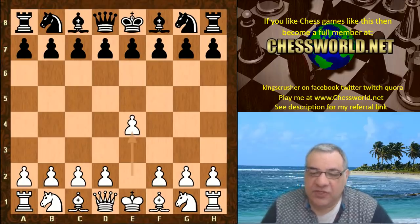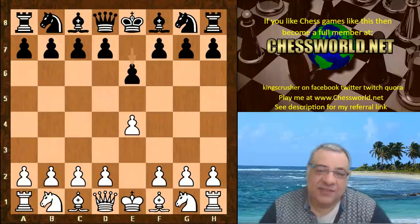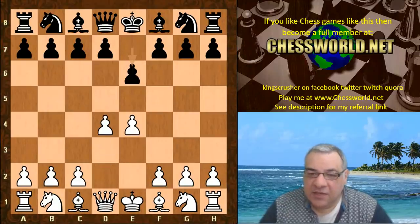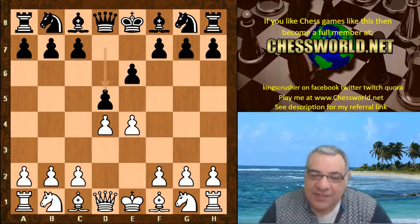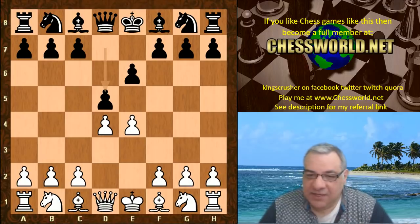Both engines choosing their own openings, and Stockfish does actually play among other things the French defense, as well as Sicilian and other things. Leela does seem to be very very strong against the French defense. Let's see what happened in this game.